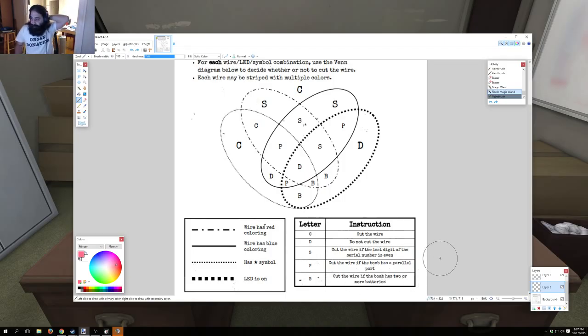The important thing is to make sure that the overlapping ovals include only the things that you want and nothing that you don't want. Giant Bomb did a quick look of this and they would take the entire LED circle and read most of the letters in there to figure out whether or not to cut. Don't do that.